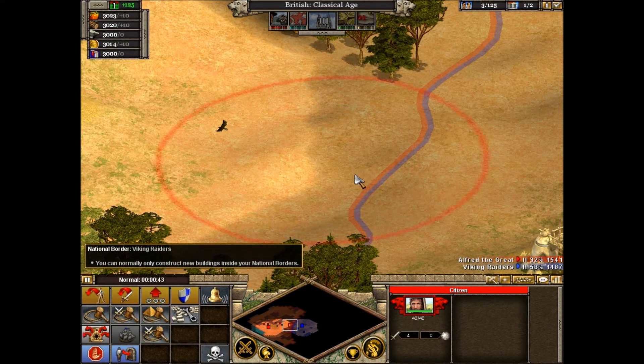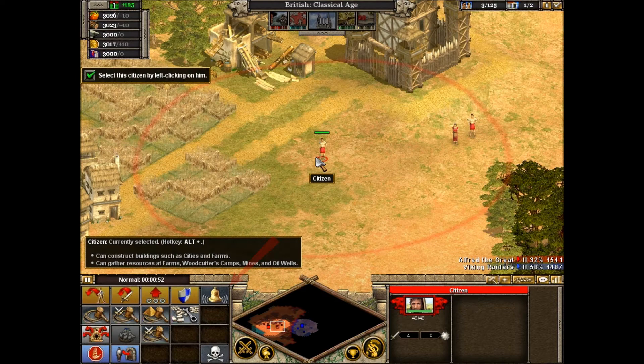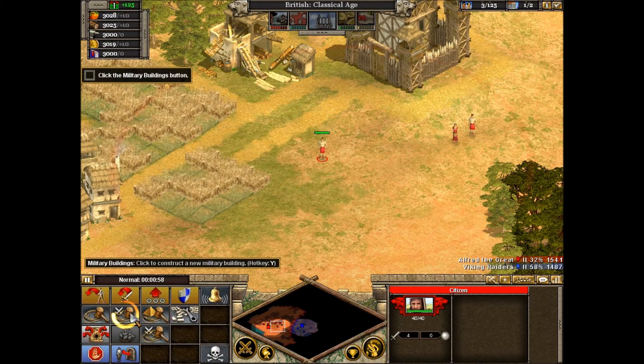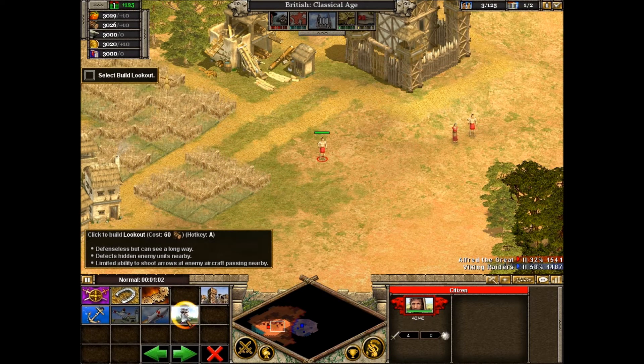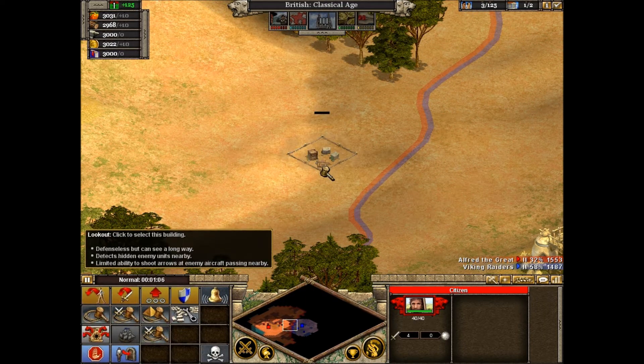This is a good spot for the lookout — close enough to see what's happening, but not so close that they'll notice it and attack. Now we'll learn how to construct new buildings. The actions a selected citizen can perform are found in the lower left panel. Click the Build Military button to access a menu of building choices. Select the highlighted Build Lookout button, then select a location for your lookout by clicking. Your citizen will move to that site and begin construction.